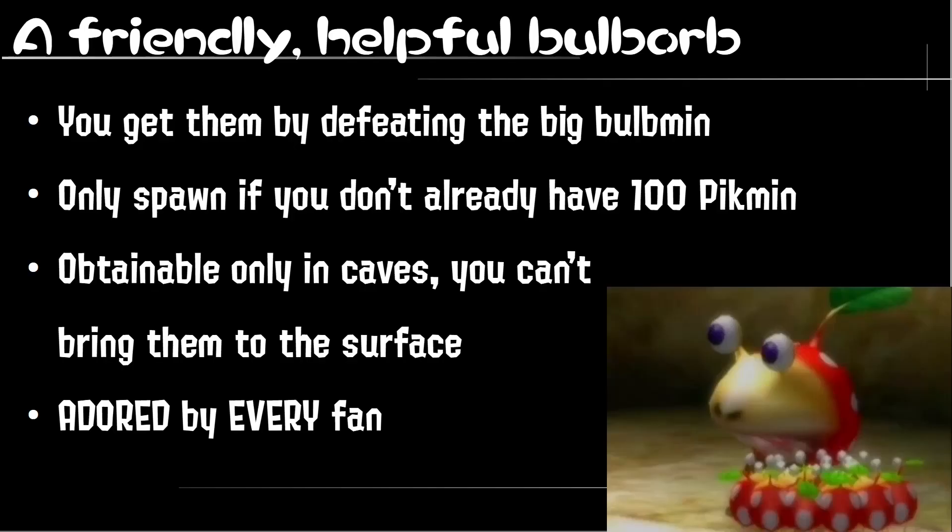The Bulmins are a weird hybrid between Bulborbs and the Pikwins themselves. The Piklopedia describes them as Bulborbs infected by a Pikwin-like parasite. You can find them in groups of 10 Bulmin plus a big one, which basically captains them around, and you have to defeat the big one, then you can whistle the smaller ones and they join your party.